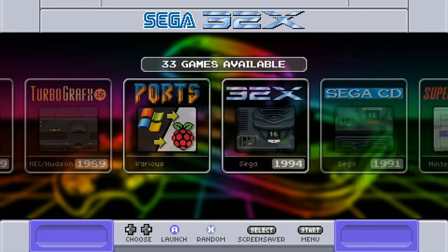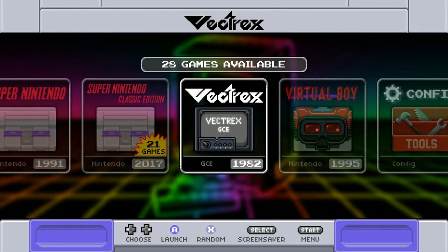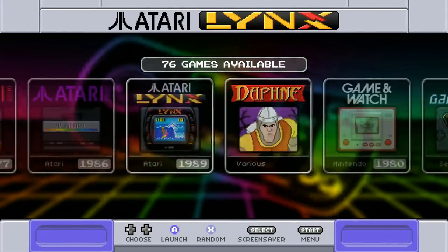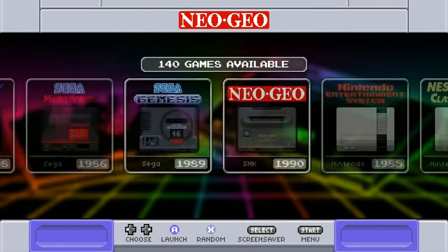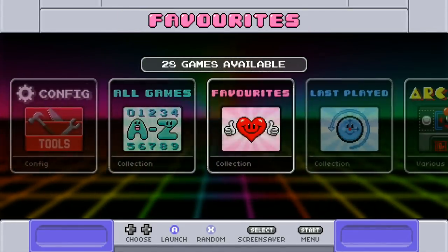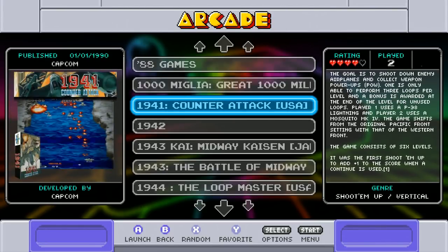Got the Quakes and the Dooms — very nice. Looks like there's some other systems as well. Vetrix, okay. And then Daphne — you got Dragon's Lair and Space Ace. He did mention that he borrowed the arcade config file from the Mad Little Pixel image, so up-to-date arcade information and arcade games.